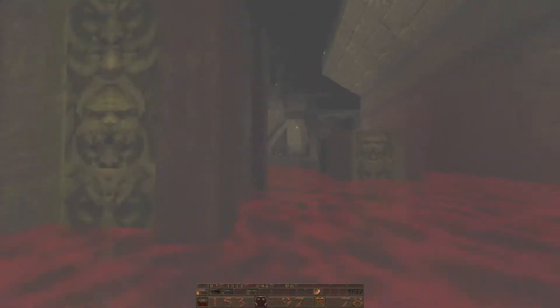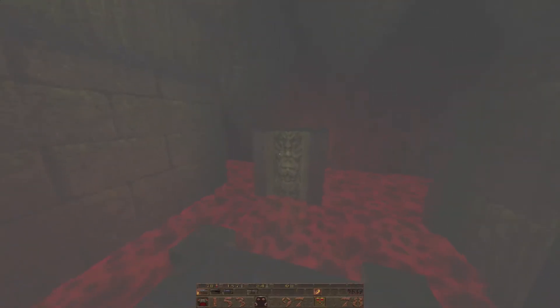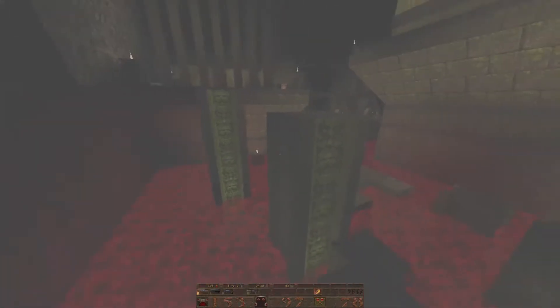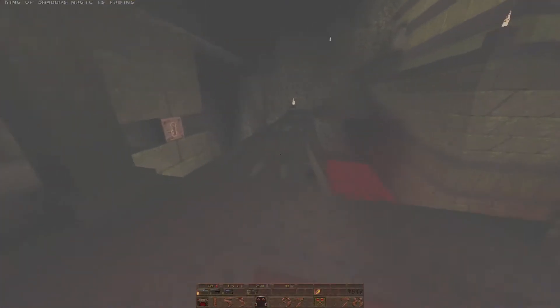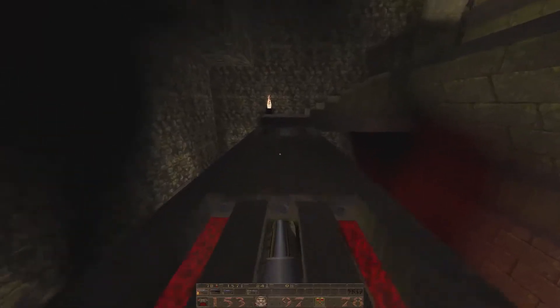Ring of Shadows — not sure how super helpful that's going to be right here because I don't see anybody coming after me. We're going to save here because I am never good at the platforming stuff. There's some health there I do not need yet. Okay, wow — that's why: there's a shambler in there. We're going to try to not trigger the shambler.